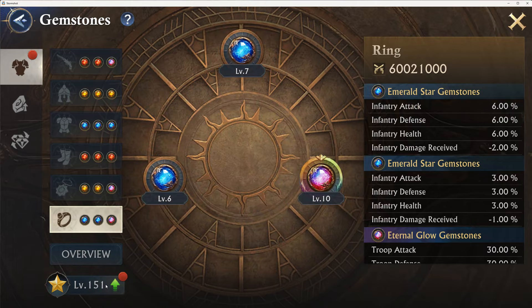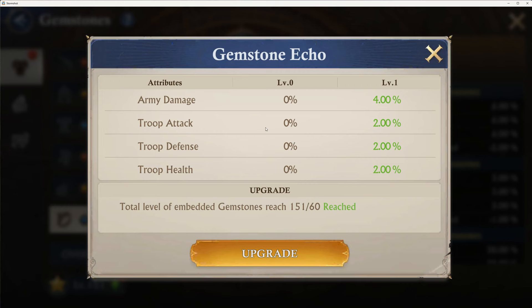Level 151. Gem set. Echo. Total level of gemstones — embedded gemstones reached. I guess we hit upgrade, upgrade, upgrade, and upgrade. So we are at level 4, which makes complete sense because all of my gemstones were at level 40, with the exception of the earth gems. Army damage, troop attack, troop defense — that's pretty big. We're at level 151.